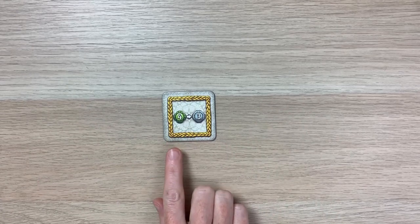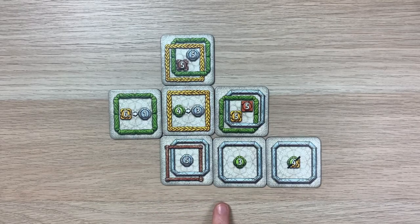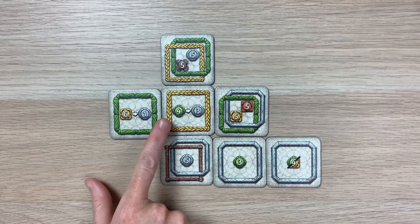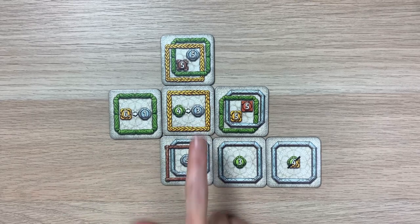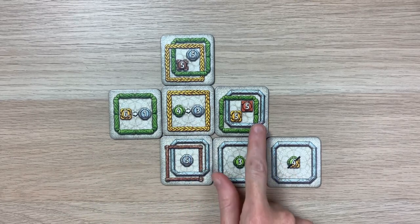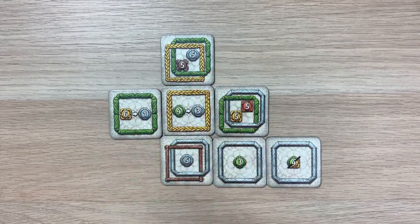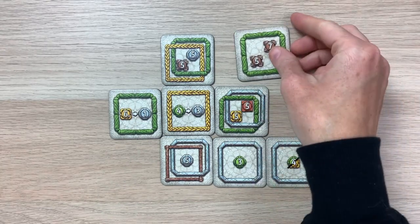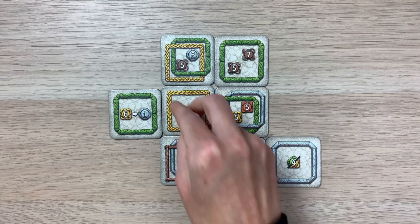The last type of task requires that you first do what's on the left side before you fulfill the right side. For this example, I need to first attach four green frames before I can score any adjacent silver frames. I already have four silver frames attached to this tile, but I only have three green frames. So once I attach another green frame, that allows me to use two tokens — because now I can cover up the four as well as the three.